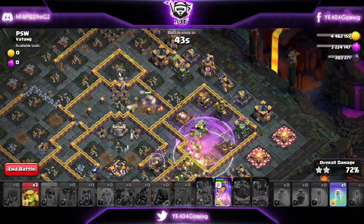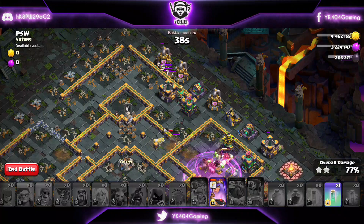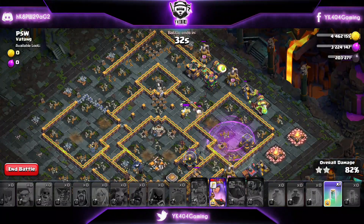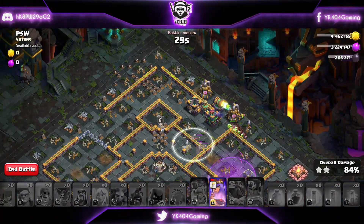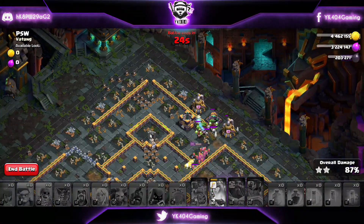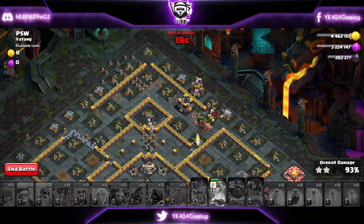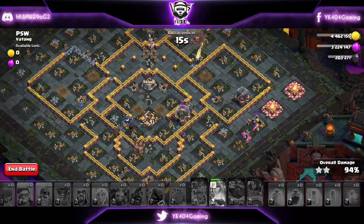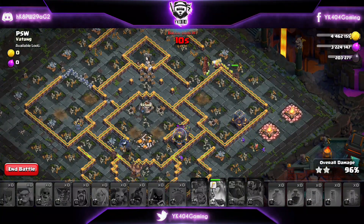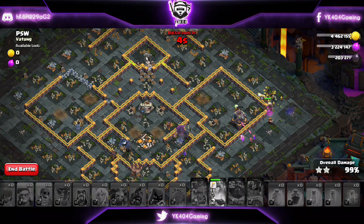Drop your Rage wherever needed — I usually like to rage my Hog Riders in this area specifically. It doesn't matter whether your Queen goes right or left; you will eventually have just one Scattershot compartment remaining at the end. Let's pop the Queen's ability to break through the wall a little bit quicker. Your Hogs, your Queen, and your cleanup should all be able to take down the whole base. That's basically the job of the Queen and the Hog Riders — to clean up the rest of the base, because most of the base is going to be taken care of by your King and Warden.